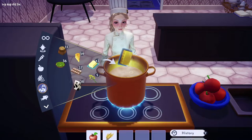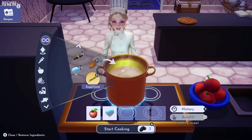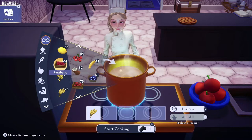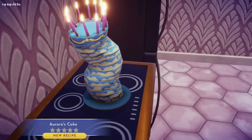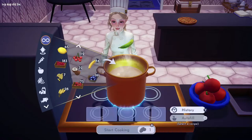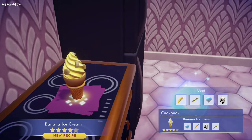An apple, wheat, and butter will make the classic apple pie. An apple, slush ice, and sugarcane will make the apple sorbet — this is a really good one. You need wheat, a raspberry, an egg, milk, and sugarcane to make Aurora's birthday cake from Sleeping Beauty — this is such a cool item and it's a five-star recipe. A banana, sugarcane, slush ice, and milk will give you the banana ice cream.